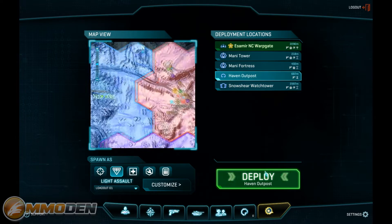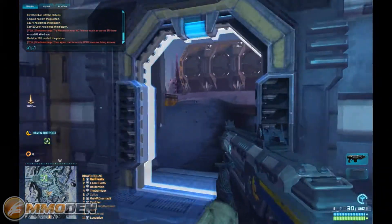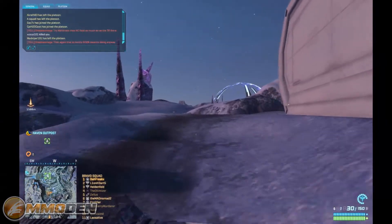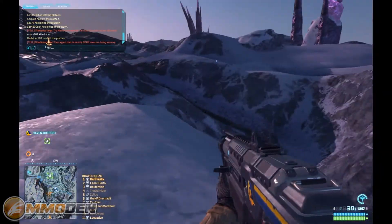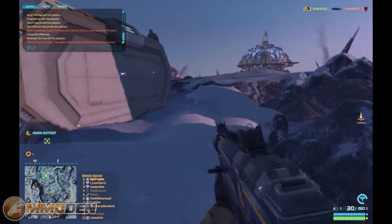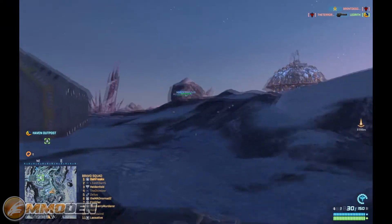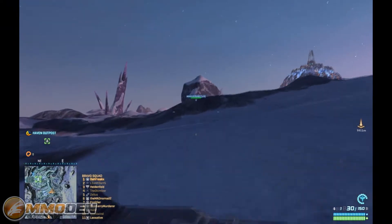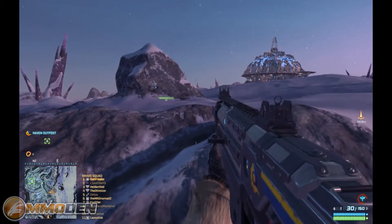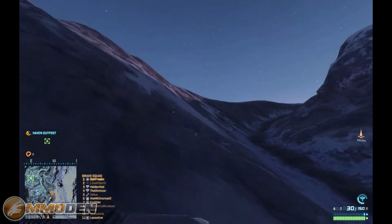This Mani Fortress looks like it's got some action going on. I'm going to go to the Haven Outpost so I can get my bearings before jumping into the action. For those of you who like smaller maps where you get into the action right away, this game isn't going to have that type of gameplay — it's going to be a little more delayed because it is an open world. I think I ended up spawning at the wrong spot so it'll take me a little while to run over.